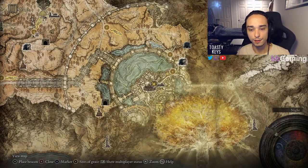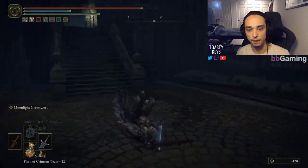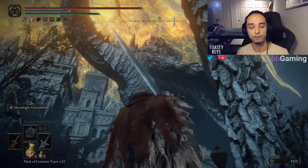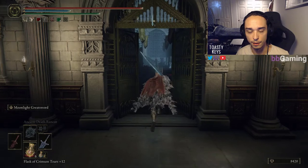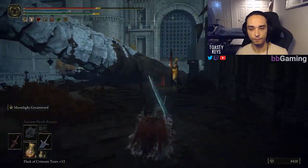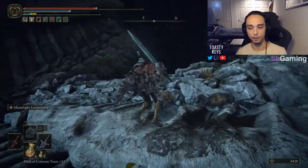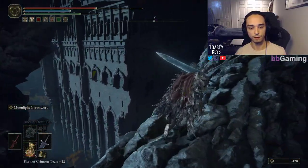So we're going to start off at the Avenue Balcony Site of Grace right here, and we're going to continue towards this big stone dragon. We're going to run down here, down the stairs, past this guy shooting arrows at us, make our way up the wings of this dragon, run up the arm — don't fall down right there.